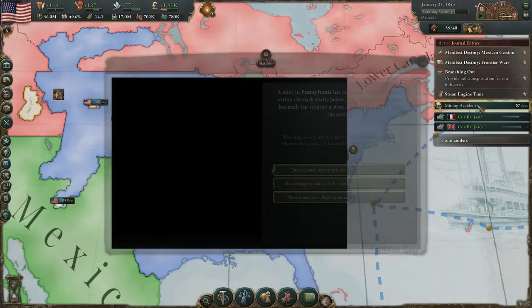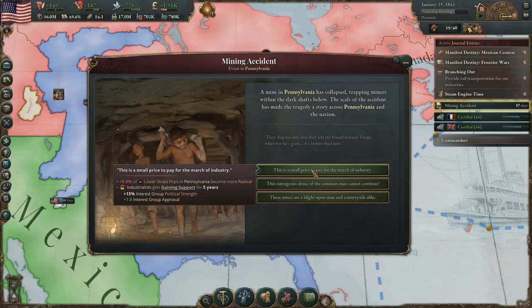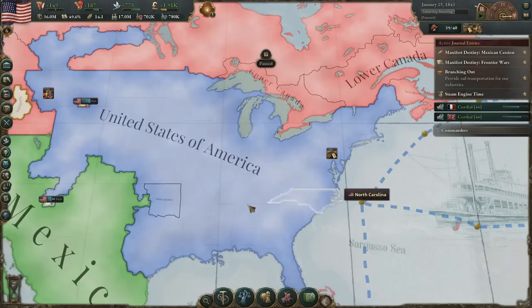The mining accidents event has popped up again — we've seen this before. So who do we want to strengthen? Trade unions, the rural folk, or the industrialists? Let's look at the opinion we currently have with them — plus seven there, plus eight there. Everybody's pretty happy and the rural folk are incredibly loyal. So we're going to go with the industrialists here — we do want to strengthen them some.